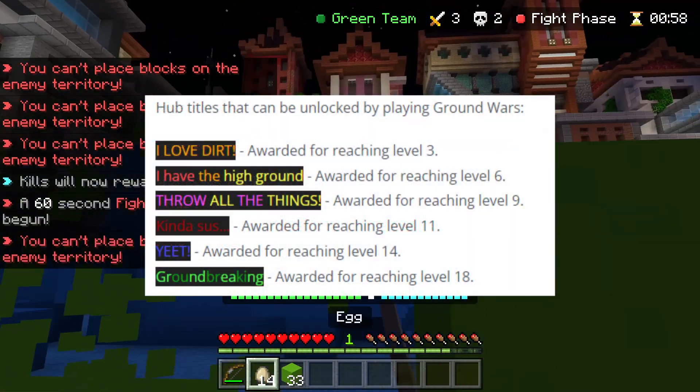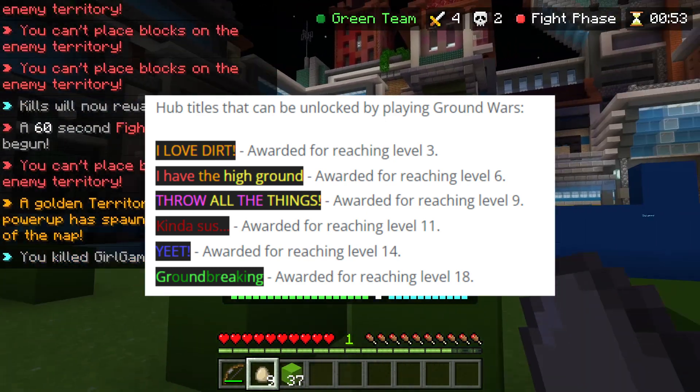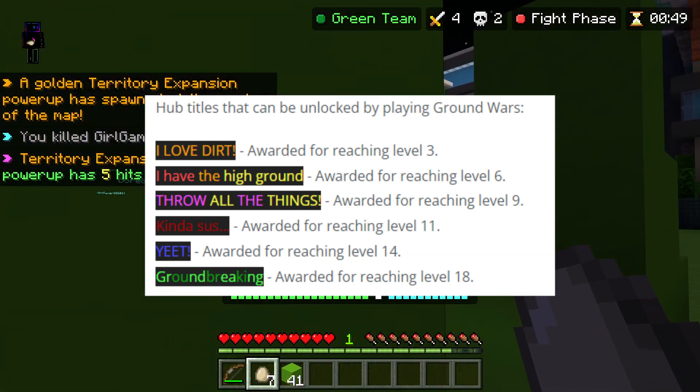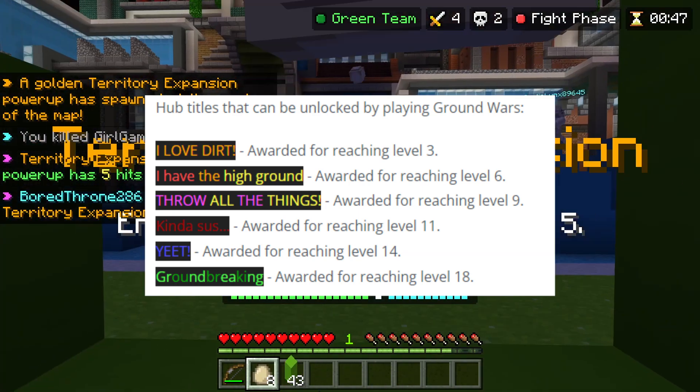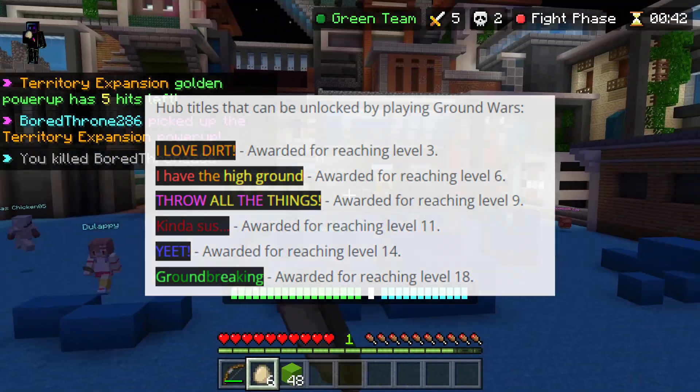For ground wars, at level three you have 'I Love Dirt'. At level six, 'I Have the High Ground'. Level nine gives 'Throw All the Things'. Level 11 is 'Kinda Sus', which I'm trying to get right now. Level 14 gives 'Yeet', which is quite fun, and level 18 gives 'Ground Breaking'.